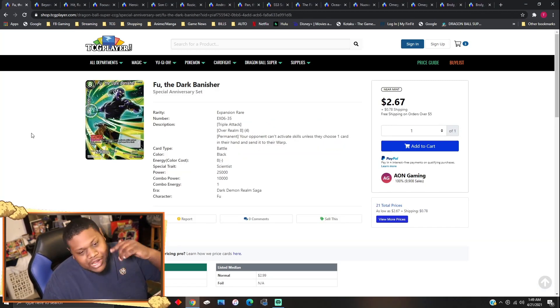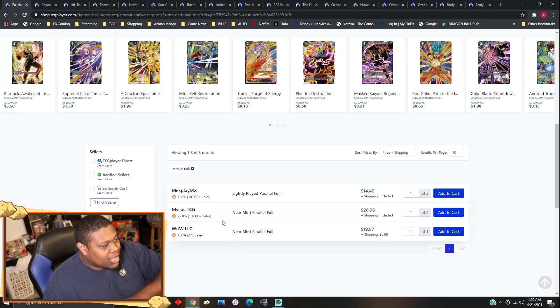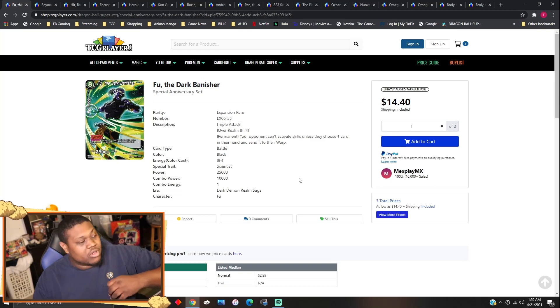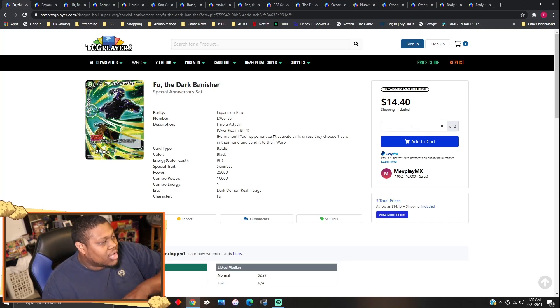Shout out to Miguel for letting me know about this card — Fused the Dark Banishers. It's about a $3 card, but the parallel foil near mints are $20. It's an Over Realm 8 but you tap four energy for it, and permanently your opponent can't activate skills unless they choose one card from their hand and send it to their warp. This card is really good against Dark Broly — even if they attempt to combo with a zero-cost Dark Broly card and use their leader effect to give it 5K combo, they still have to pitch a card.